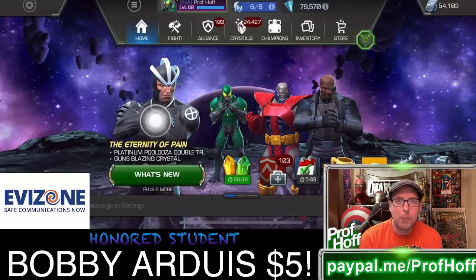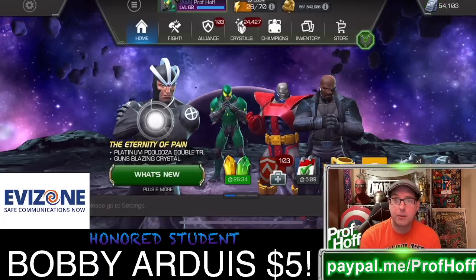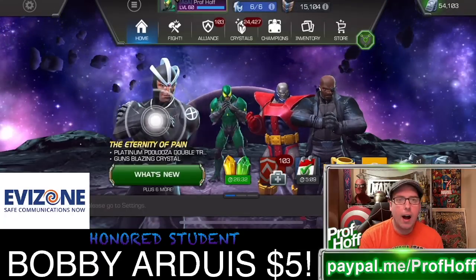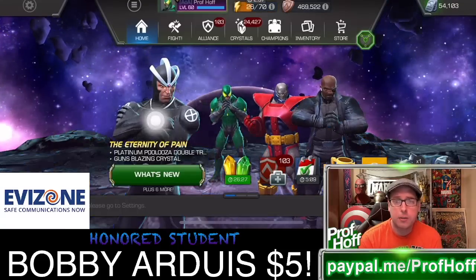Through Evazone, you open the app and then invite a friend, a sibling, a parent — whoever — just send it to an email through Evazone. Very easy to do. You just go to add user and then you're entered to win, and four people will get $100 PayPal.